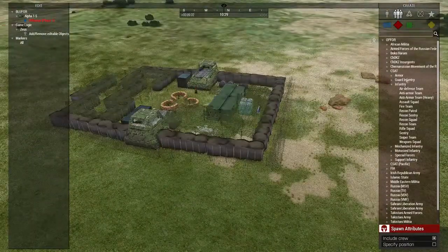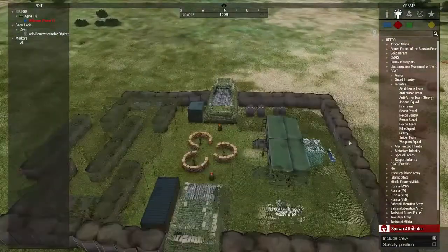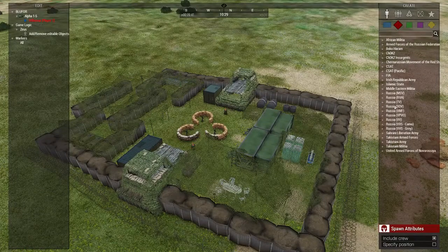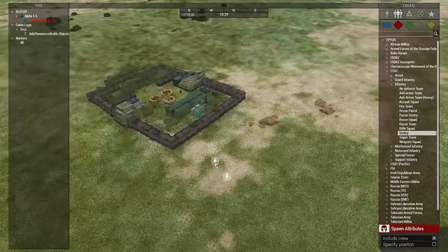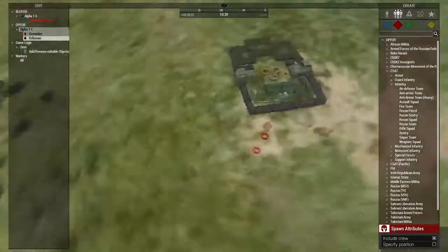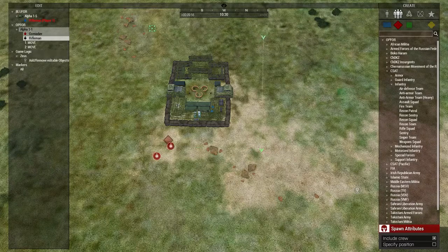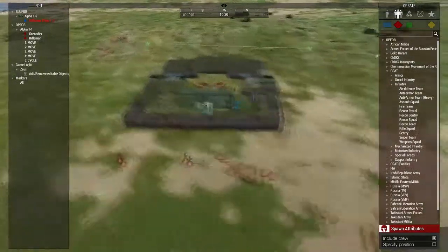We've got units, we've got the base, we've got everything we want to spawn. Let's do a sentry group right here - they're going to patrol the end of the base. Once again I have to set their mood to safe and limited. We're going to give them a route by holding down Control. We're going to change that last waypoint to cycle - now they have an exterior patrol route on the base.